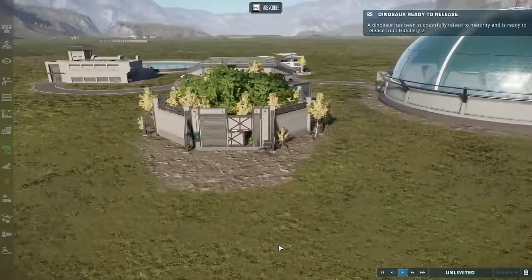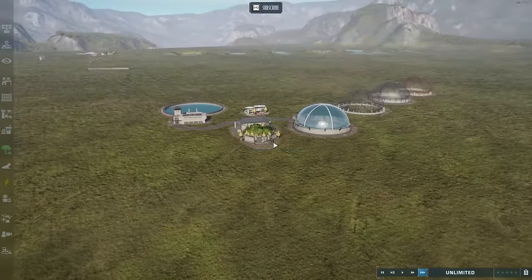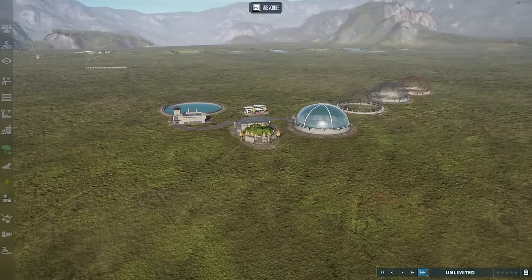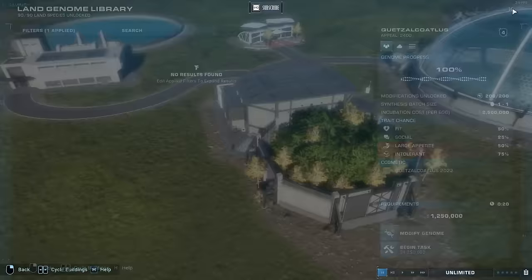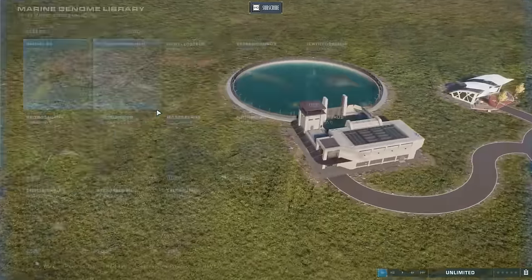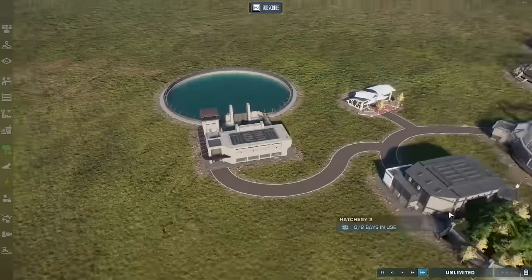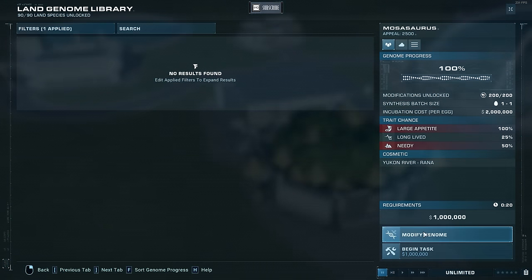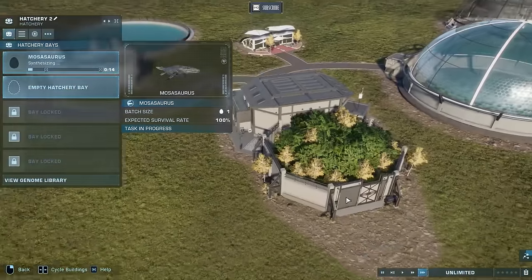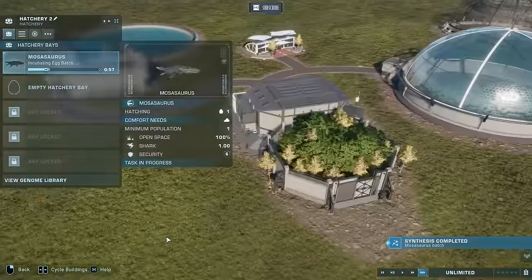Release — and here comes the Quetzalcoatlus, now flying freely in the park. You can also do the reverse: go into the lagoon hatchery, filter to new, select the Mosasaurus — just click the tile — leave, go to the regular hatchery, synthesize, and there she is: Mosasaurus. We can modify if we want. Now we have a Mosasaurus synthesizing in the regular hatchery. We're going to continue with incubation to show you what happens when you release them.